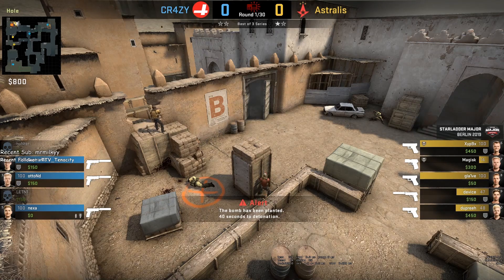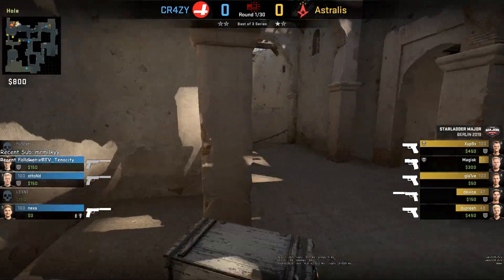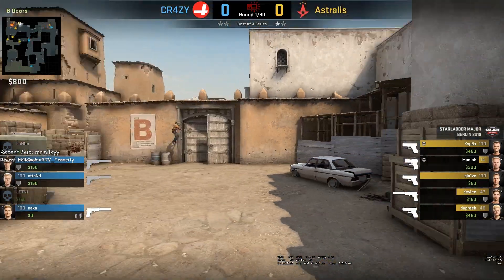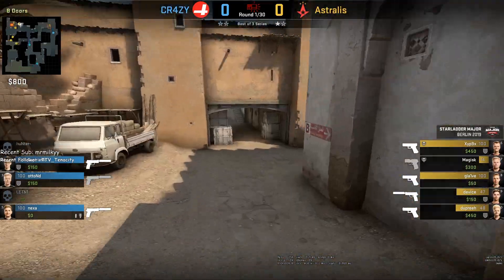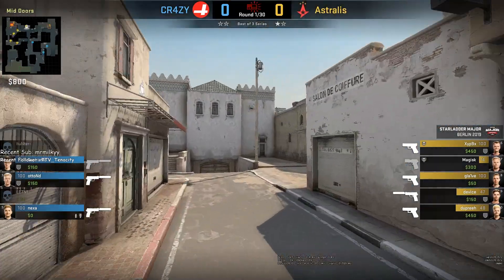While this was happening, Glaive was watching the big flank. Three CTs are alive with two armor. They smoke and flash Nexa, and decide to save. So that is the end of the round — the CTs are going to save here.